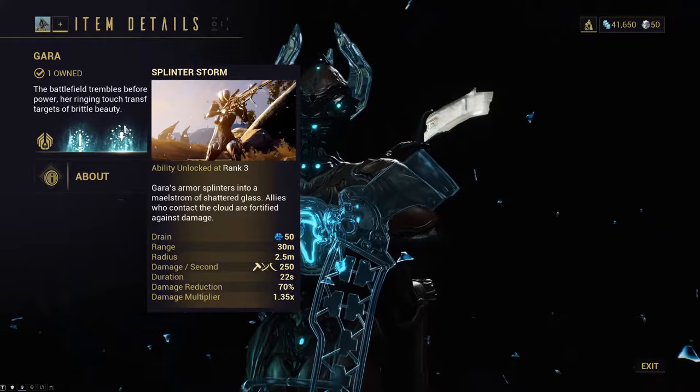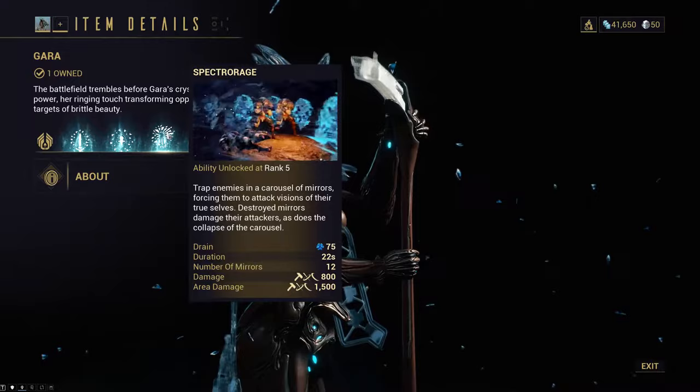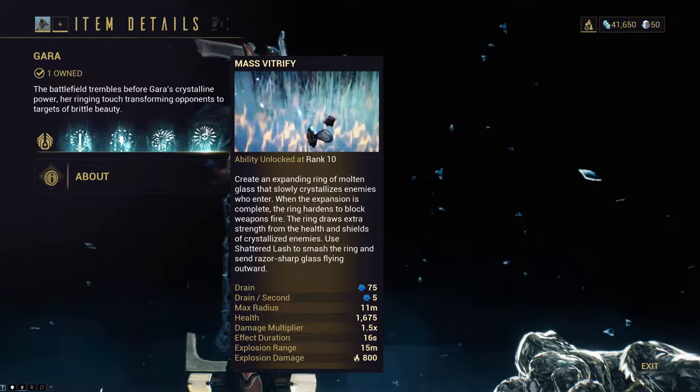However, compared to a lot of other Warframes where you just have to do a boss fight over and over again to get the parts, putting together a Gara is a lot more complicated and requires you to do a whole bunch of different things. That's why I've made a comprehensive beginner's guide detailing every step you need to take in order to get your own Gara. This video is made for people who are pretty new to the game and who are probably still running with the most basic starter equipment.